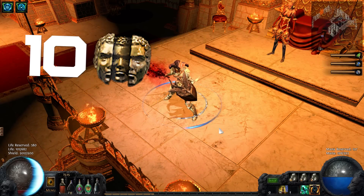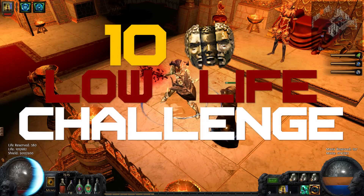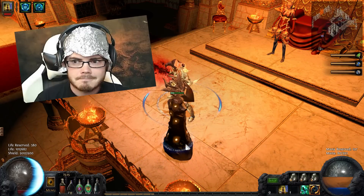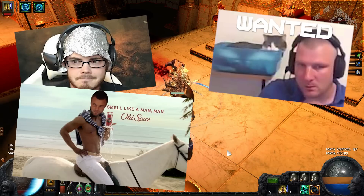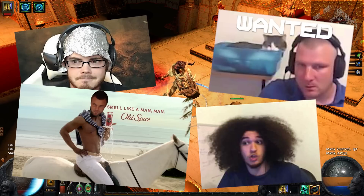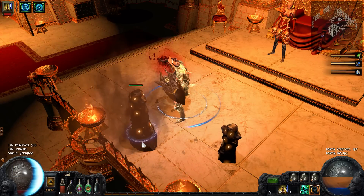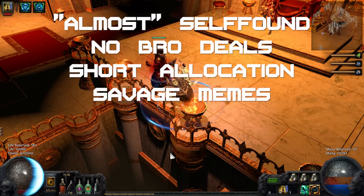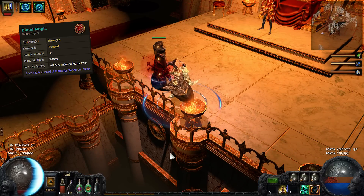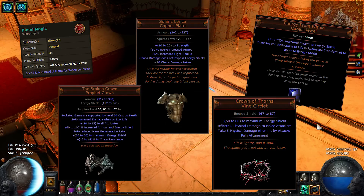Do you want to play lowlife with just 10 chaos and without buying a Shav's? Then the 10c lowlife challenge has you covered. Together with our Australian meme mastermind, a feared map thief, a Danish old spice model, and Sideshow Bob, I will try to see how low we can go. We get a 10 chaos budget to spend for trading — the rest is self-found, no bro deals, but ninja looting, savage memes, and brutal scams. We get a Blood Magic gem, Energy from Within, a Lorica, and two Crowns to help get us started to go lowlife at level 31 in hardcore.